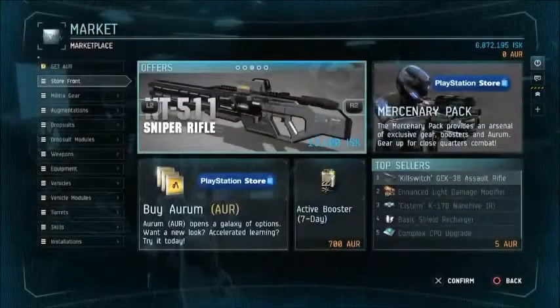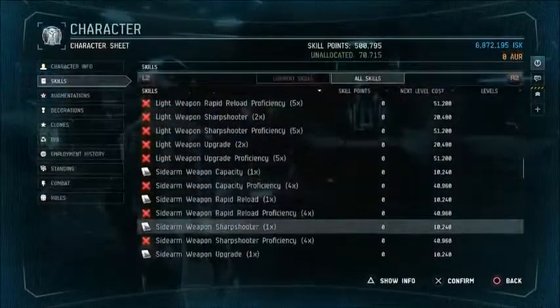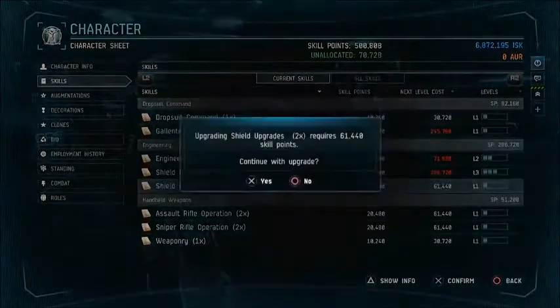Dust 514 is all about customization, and weapon specialization is at the heart of that. Most games put a gun in your hands, you go and shoot the other guy in the face, but Dust goes a little deeper than that. There are hundreds of weapons and weapon variations on the market to suit your taste, but there's also a huge array of different skills that you can train that will affect how your weapon behaves.